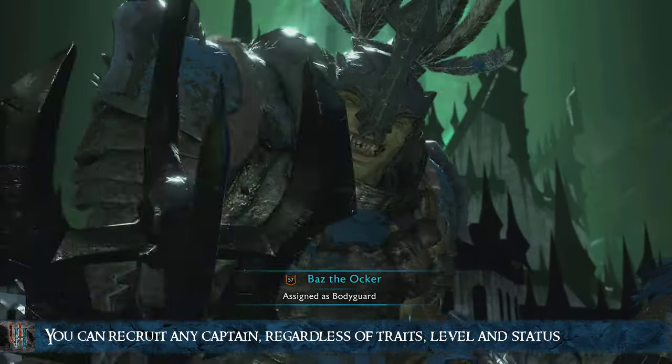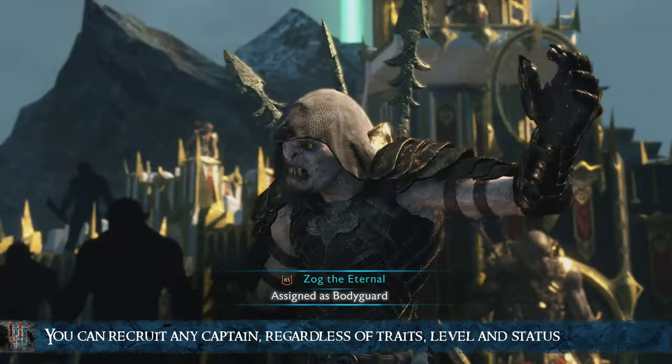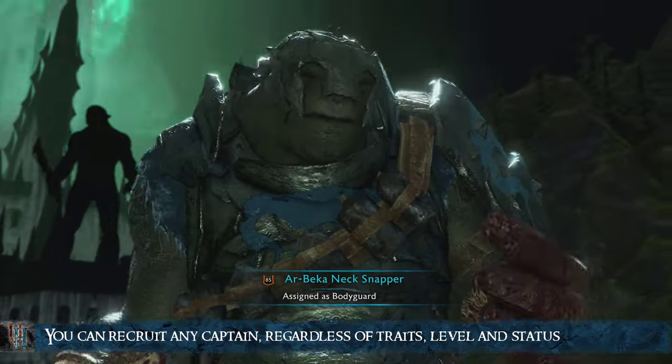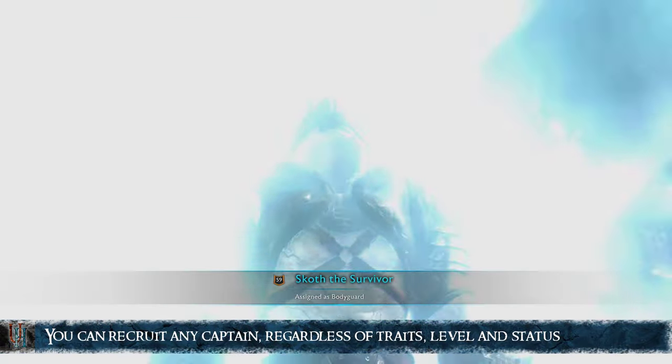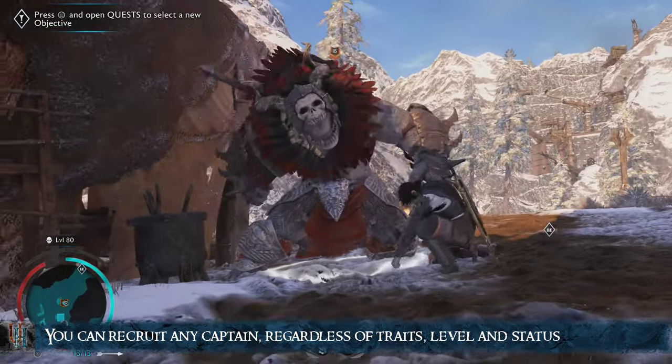HPE works on any captain. You can recruit Ironwield and Unbreakables like Baz, Gaz, Daz, and Zog. Captains much higher level than you, dead captains, undead captains, unknown captains, and even captains you are actively fighting.